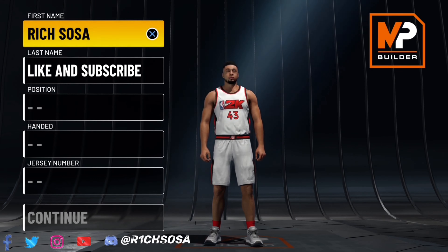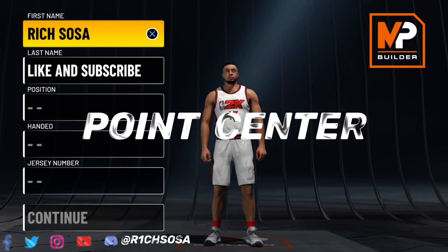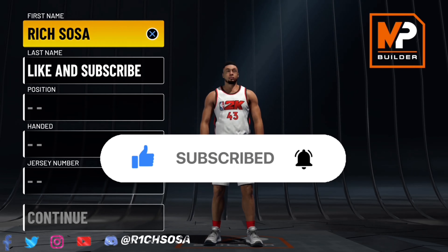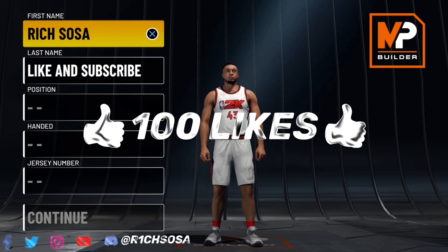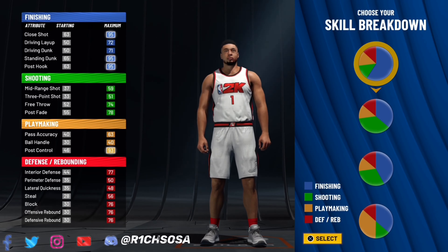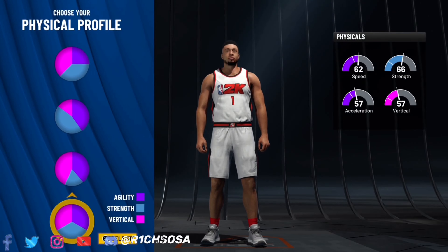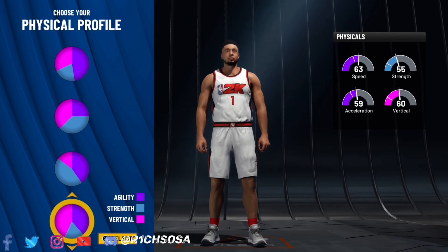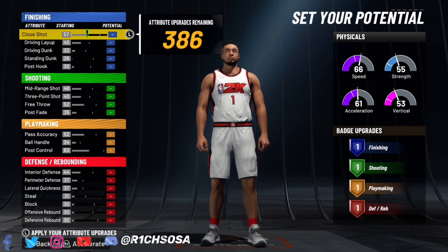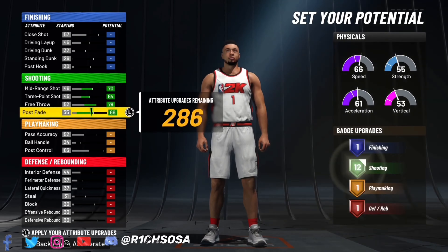The builds are only going to get more rare. The second build is called the Point Center, and this build is going to be very glitchy with how it's made — it's very specific when it comes to the stats, height, weight, and wingspan. Go ahead and put this build under the center position. Since this is a point guard in the center position, pick the full playmaking pie chart. For the physical profile, you can go with the first or the fourth for a much higher vertical.